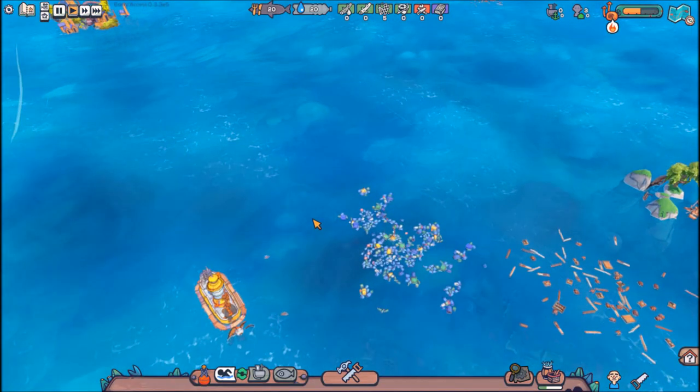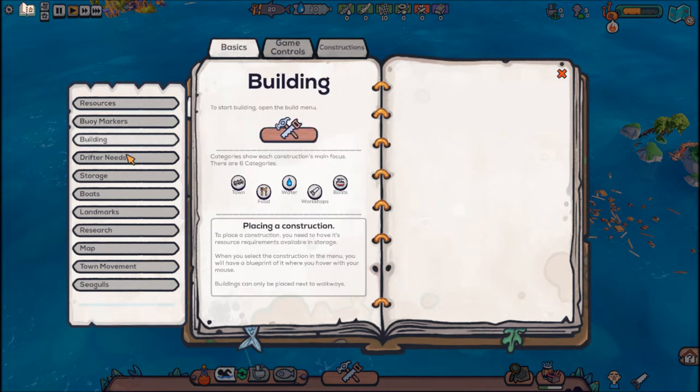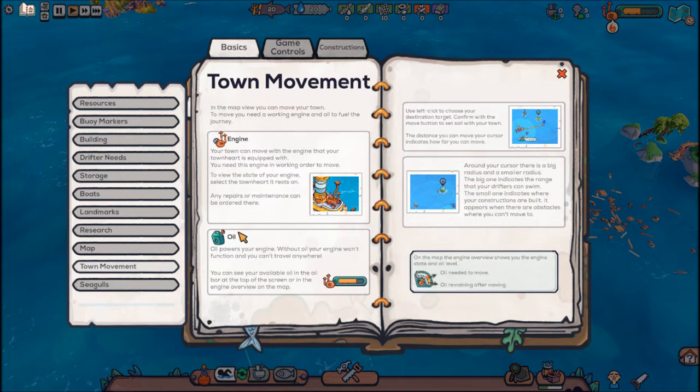Now I've got to figure out how to open the survival guide — hey, there's an idea. Building storage, research. Oh, they changed the way research works. Now you have to go find books and build a research station, which is nice.